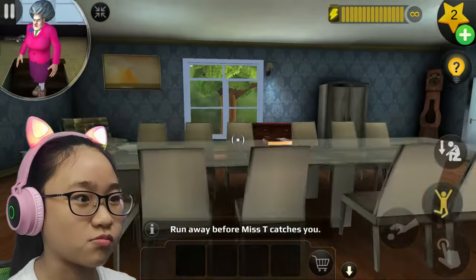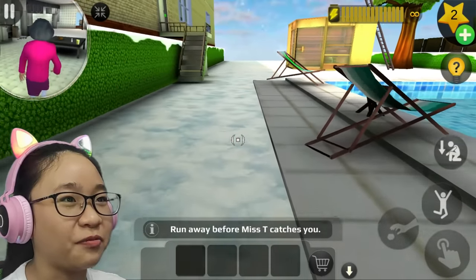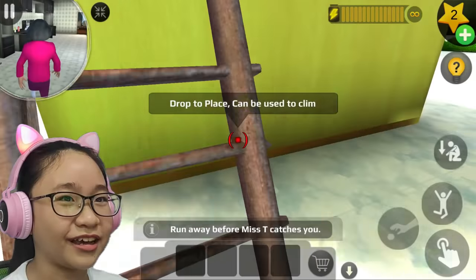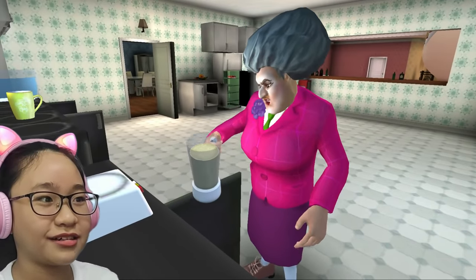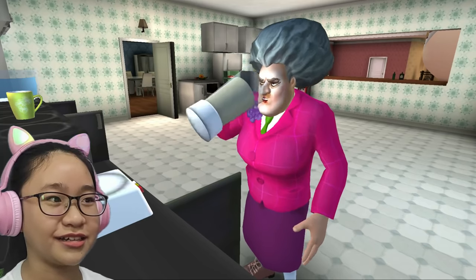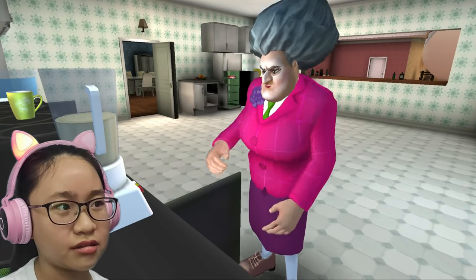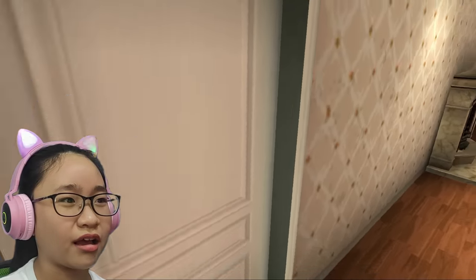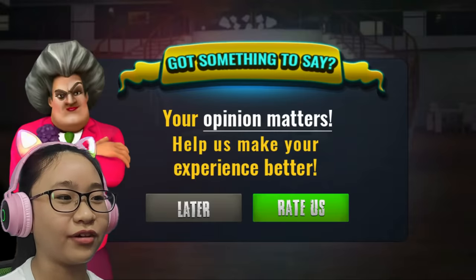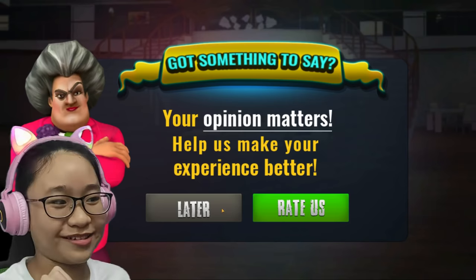Run away before Misty catches you. You're just in time for your eggnog, Misty - hopefully you enjoy it. That was easy! Let's hide in the sauna - I can't get into the sauna, whatever. Yummy, yummy in my tummy! I think something is wrong - oh my stomach, must hurry. She really needs to go to the toilet and do her business. Anyways, let's move on - next level!